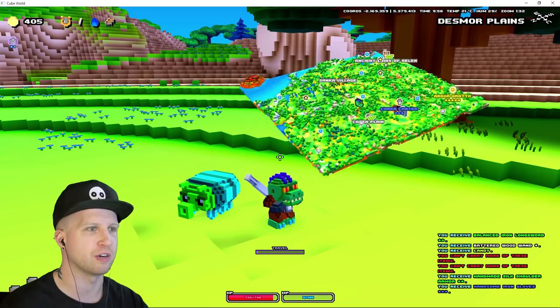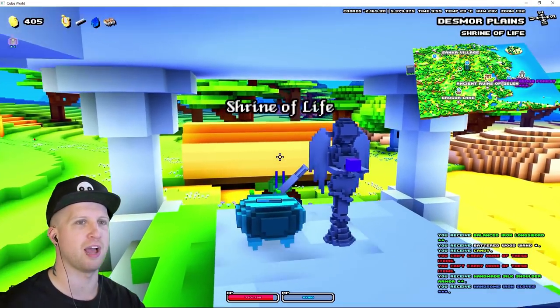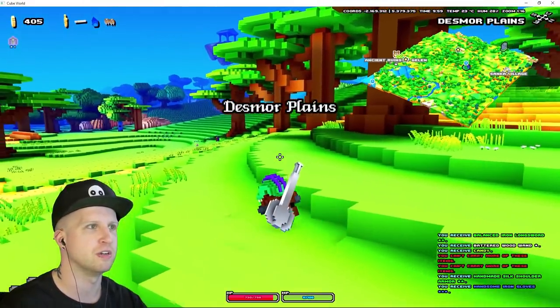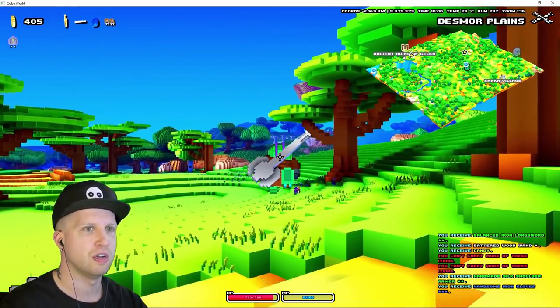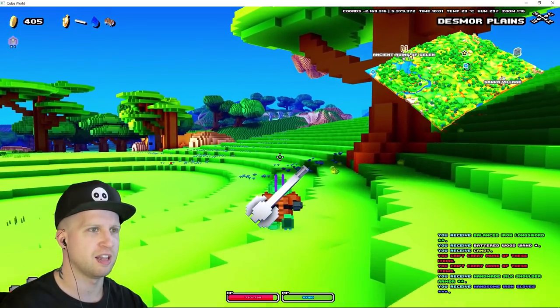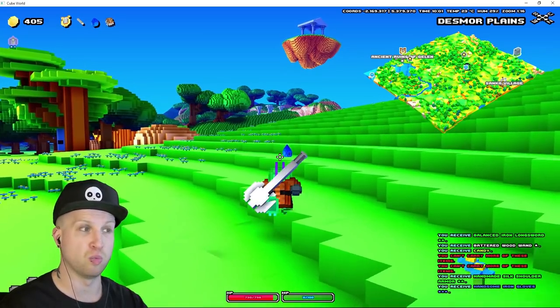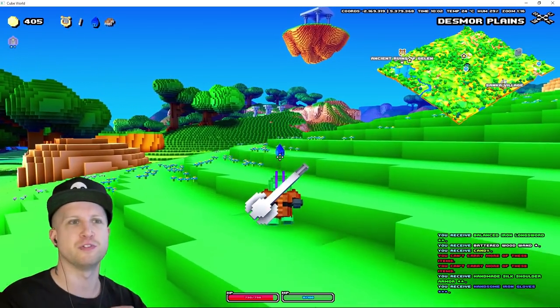Oh, there's another village over here. I'm an idiot — I knew there were three villages in this biome, I just completely forgot. And oh, there's another star over here — look at that, guys, it's another floating island!